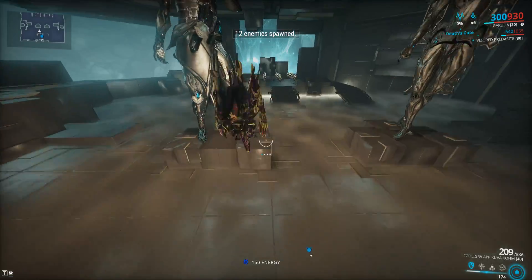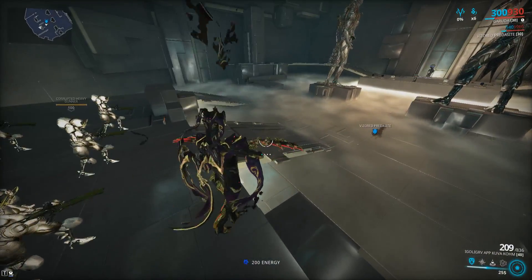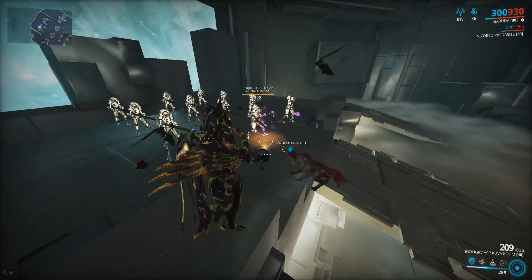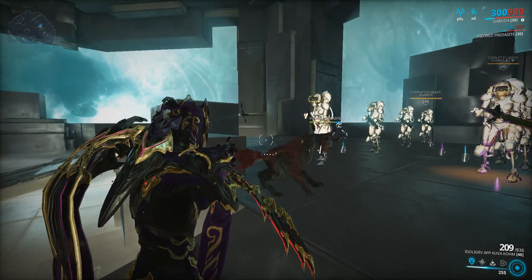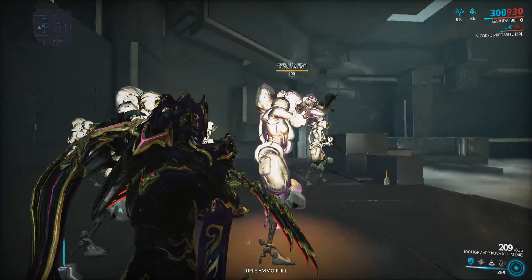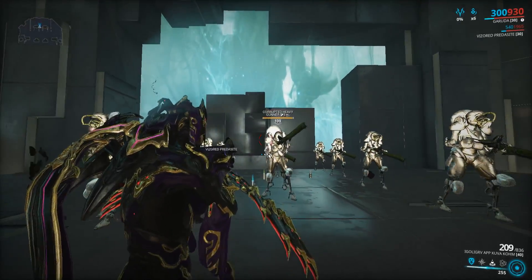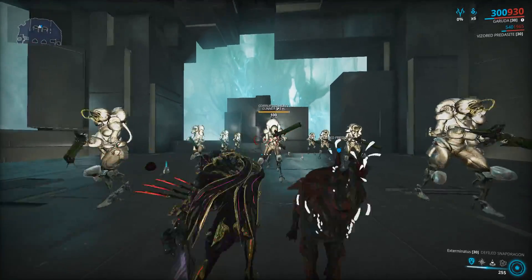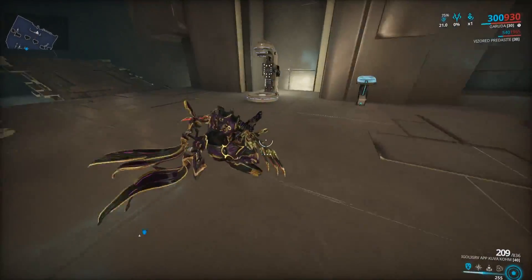I'll take off the Comb stat stick afterwards just to show how it is without any stat stick shenanigans — it will be much less powerful. With the dog we got viral and heat from one attack — pretty good. It technically can proc viral, heat, and corrosive if you get lucky and don't double stack your procs. There's viral and corrosive — yeah, not bad.